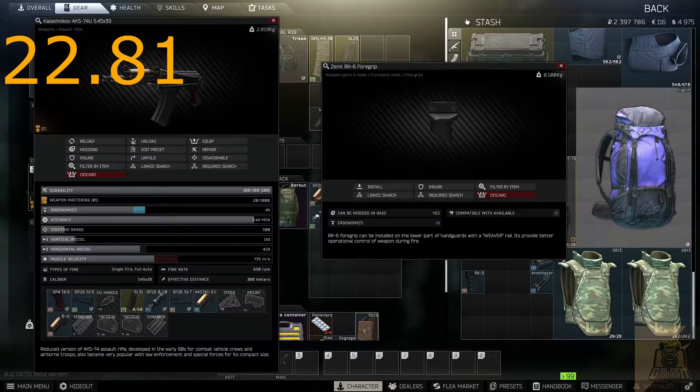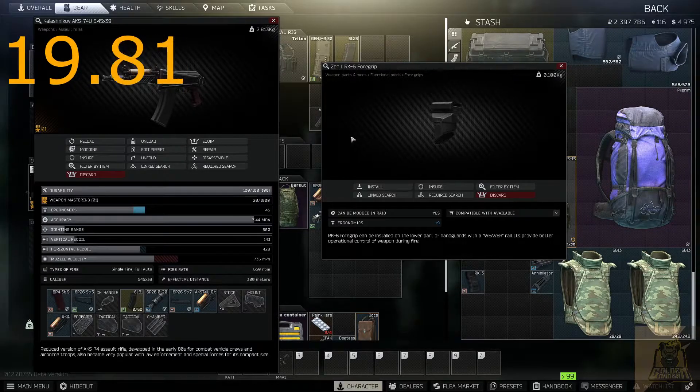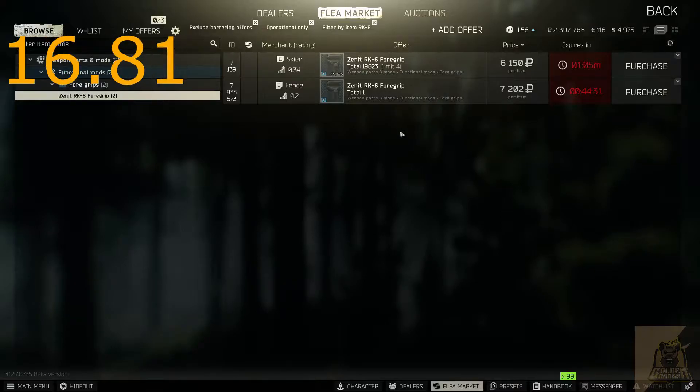The third thing you want is the foregrip. The foregrip you need for this quest is the Zenit RK-6 foregrip. You could get this either from Skier Level 3 or buy it from the flea market.